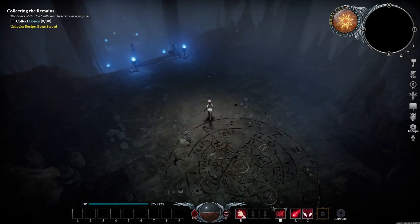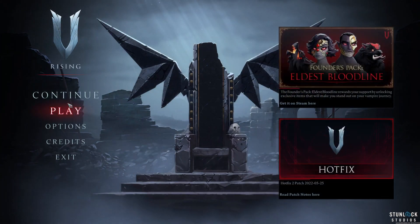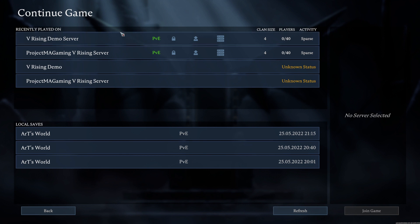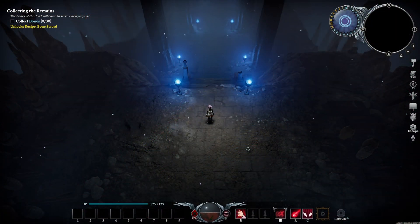You can now play with your friends and don't need to worry about losing game progress. If you leave and come back, click Continue — the V Rising Demo Server will be listed there. As you can see the server is running; you can enter the password and continue exactly where you left off. Your friends can also play alone without you, and you can have different groups of users gaming on the same server.